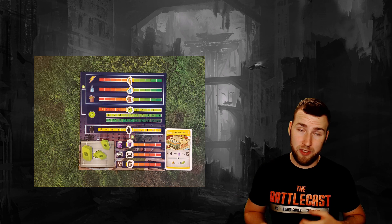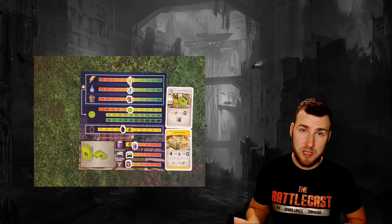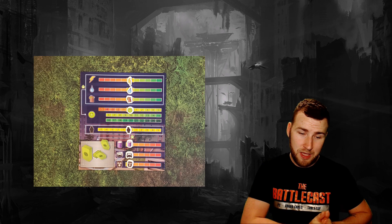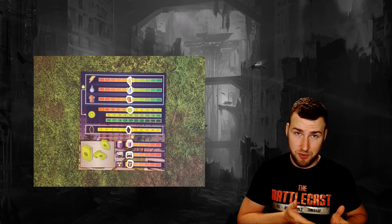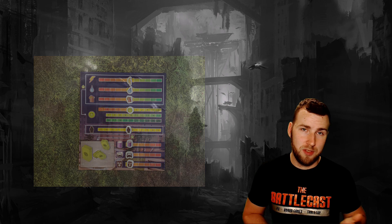Building an industrial zone? Well, pollution and crime go up. However, if you build a police station, you lose money but crime goes down. It should be noted that if any resource on this track reaches the maximum negative and you want to build something that consumes that resource, you can't — it can't go any farther negative than the maximum.